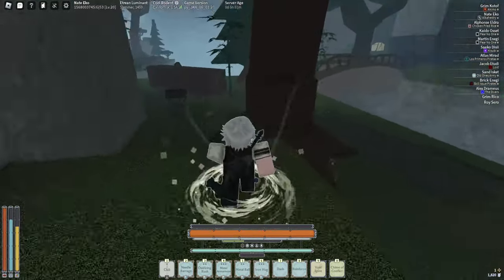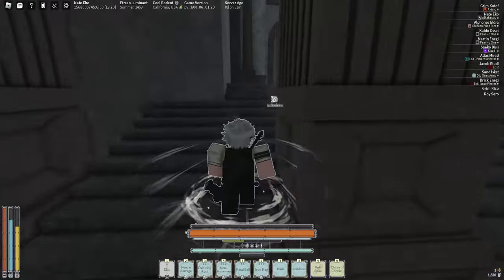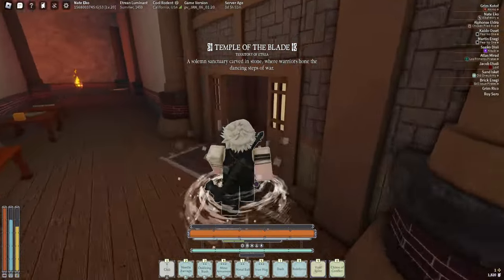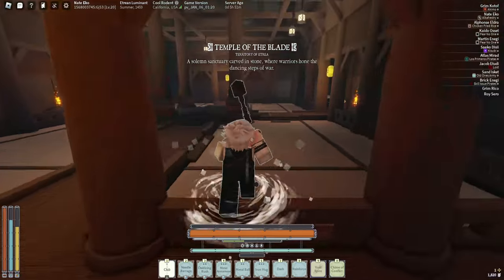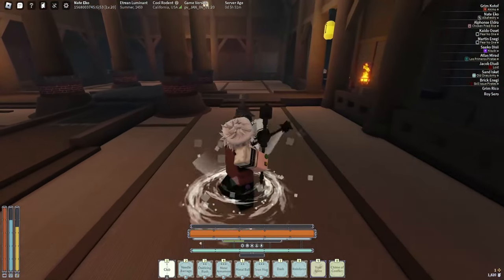Follow my path — you see that bridge right there? Make a left when I get there. Now make a right — no, go straight down. You can always repair your armor here by the way if you have the money.